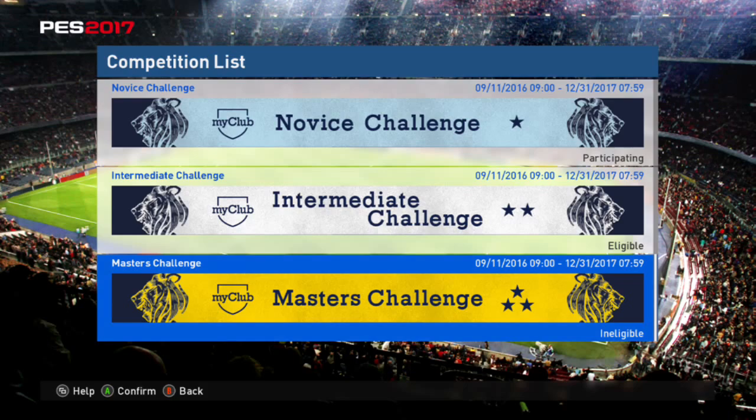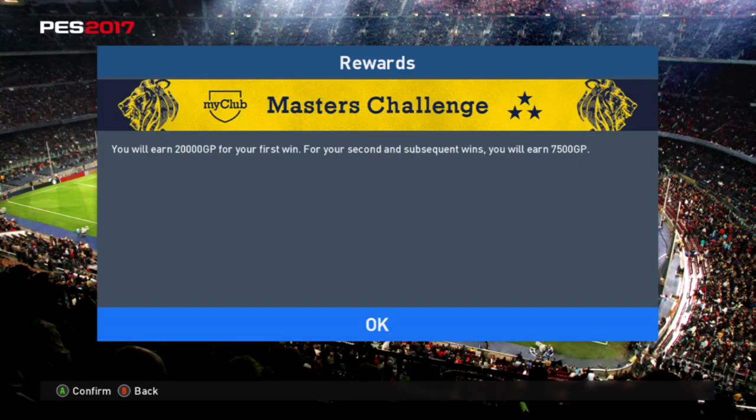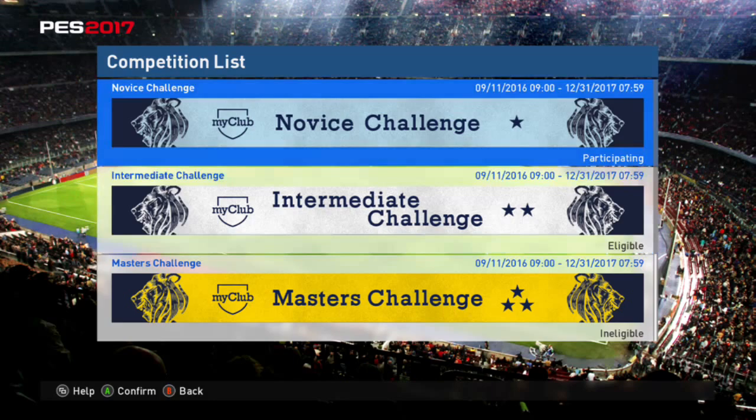The Masters Cup requires winning five matches and having a team strength of 1800 or higher. The rewards are 20,000 GP your first time you beat it, and 7,500 every time after that. The Masters challenge starts with easy games and gets harder, with the last game against a top player or superstar — basically the highest difficulty is a rigged game.